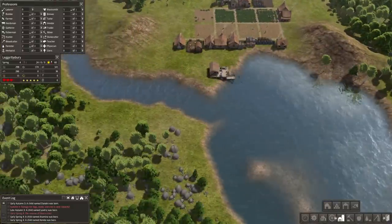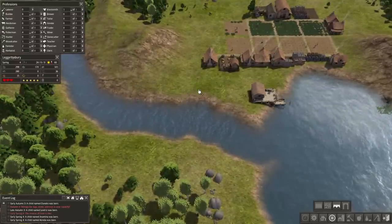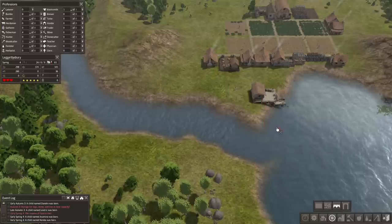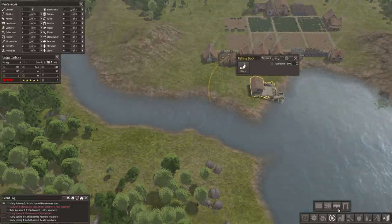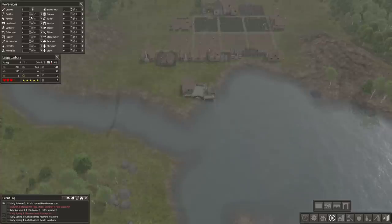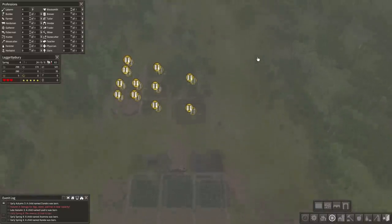If we want to do another fishing dock, let's go ahead and put a bridge over here. We want to make sure it doesn't go inside of this — right along here should be a good spot. Drag this across here so our builders will get building on that. I'm going to go ahead and get rid of some of them because we don't need all of them. I'll keep four because I might start building on some other things.